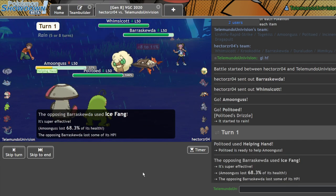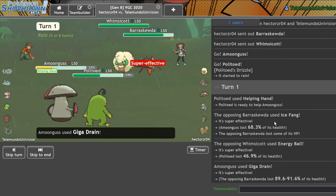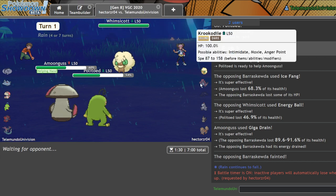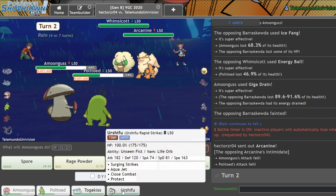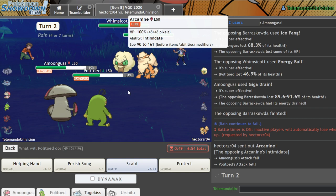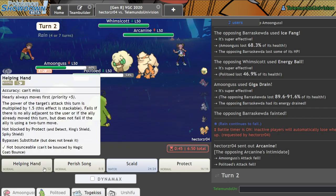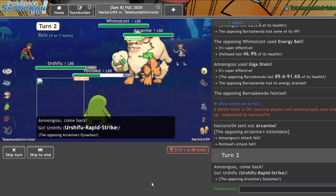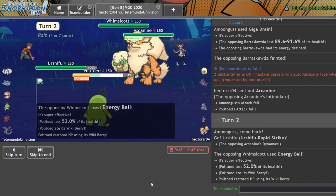Ice Fang — here we go. As long as I don't flinch I got that Bearskew. Beautiful — give me all my health back. I thought he was going to Dynamax, to be honest. There's the Arcanine. Let me switch in Urshifu and take a hit from this Whimsicott. Let me go ahead and Scald into that Arcanine. There's the Dynamax — goes for the Energy Ball. Get my Wikiberry. This goes for Max Flare.